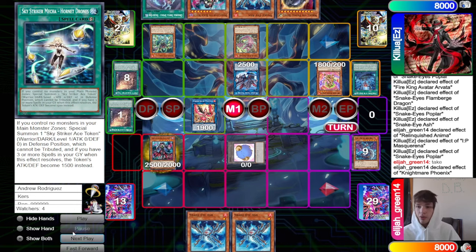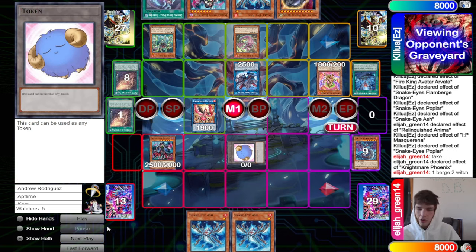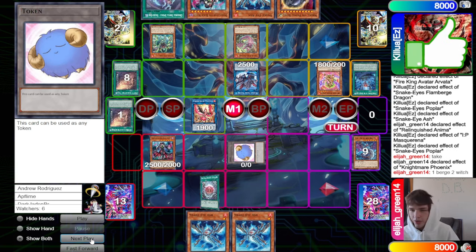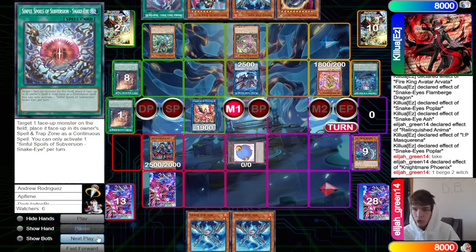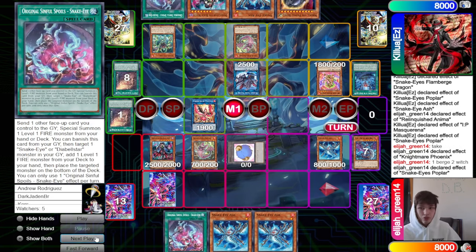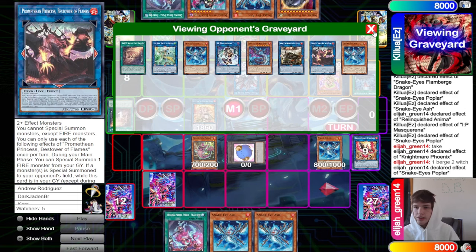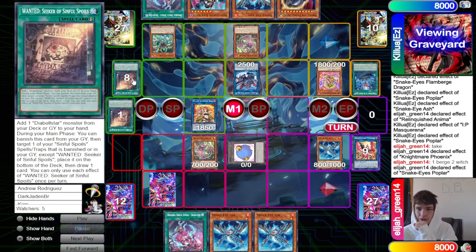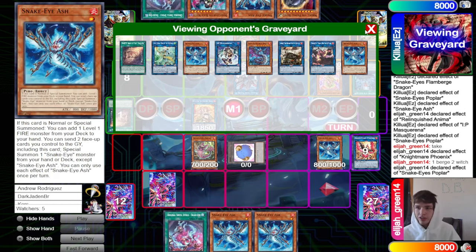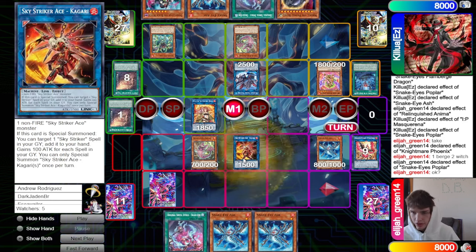Draw Snake Eye Ash off Engage — so unfortunate to draw that. Horned Drones brings out Token. We get rid of Flame Bird, summon out Black Witch. We set Subversion from the deck, then special summon back Snake Eye Ash and Poplar. Poplar effect searches Original, then link off into Hita.